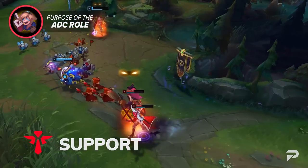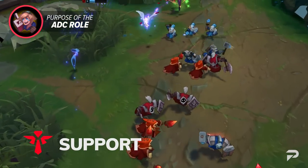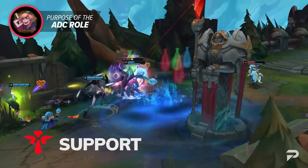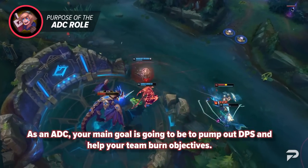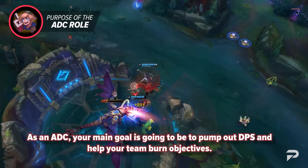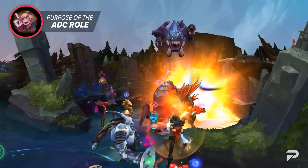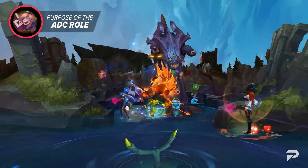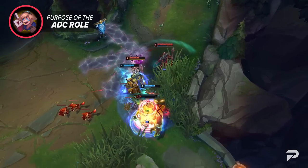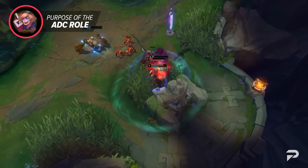Even supports have different purposes. Their main goal is to help their allies and set up vision — they can do this by dealing damage to carry fights and ensure vision control, protect their priority targets with enchanters, or help CC enemies as an engage tank. No matter what role you pick, you will always have one primary goal. As an ADC, your main goal is pumping out DPS and helping your team burn objectives. Your high damage helps you shred through turrets and things like Baron or Dragon. It's also important to keep in mind that ADCs have been incorporating mages into their lane these past few seasons, and this somewhat breaks the overall goal — we'll touch on this more later.